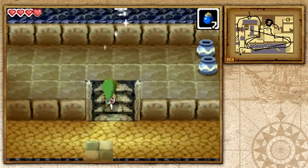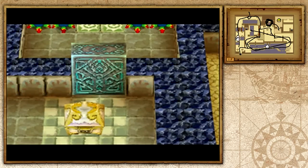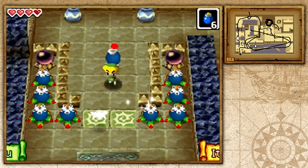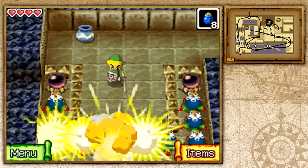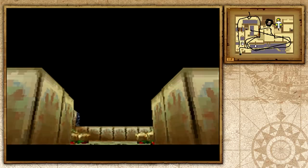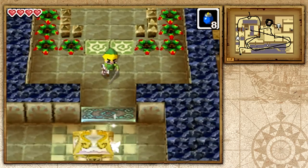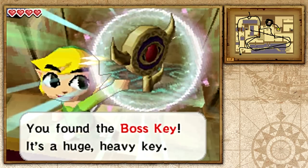Let's go ahead and open up this and continue on. We're back in this room with a bunch of scribbles on the map. If you go ahead and set a bomb here and here — we need to activate these two switches. That will allow us to get — yes — the Boss Key! Let's pick it up. Yeah! We got the Boss Key — it's super heavy!